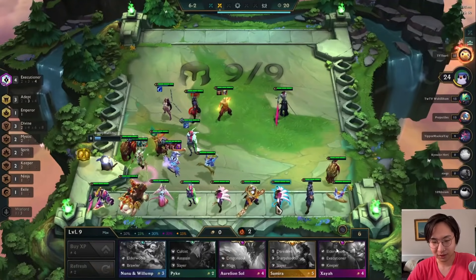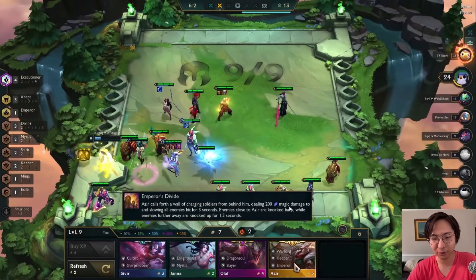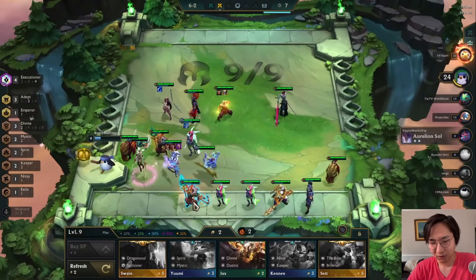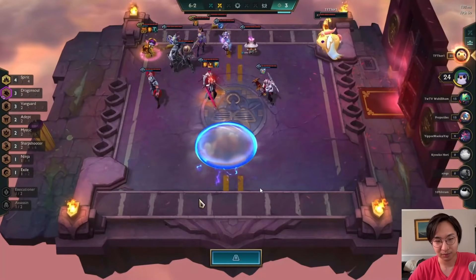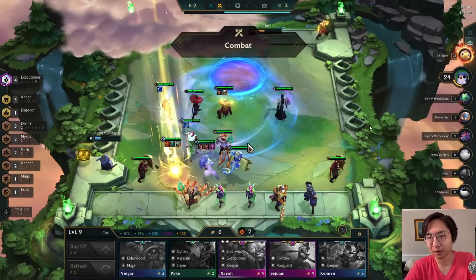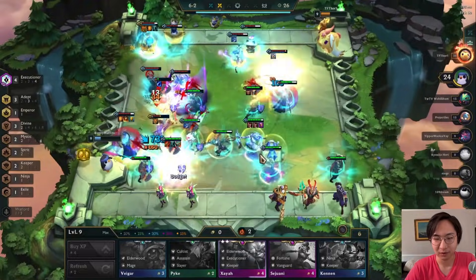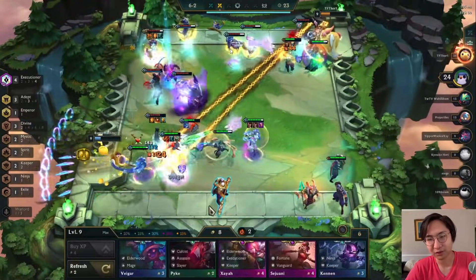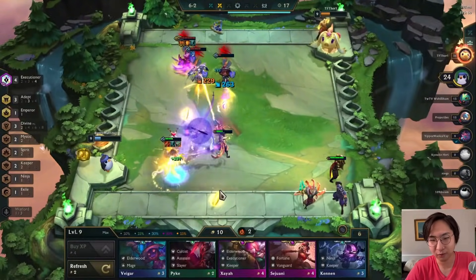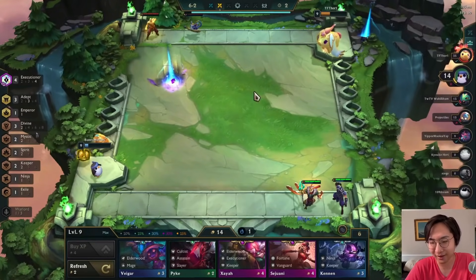We use the loaded dice on Yone — I don't hit Aurelion Sol, a little unlucky, but using dice on Yone pretty much guarantees Adept units, and all my Adept units were one-star so that's why I used it there. In terms of expected outcomes for this game, we had a pretty good early game with the two-star Kalista. We did get the chosen Kayle in mid-game, but not everything fell into place afterwards.